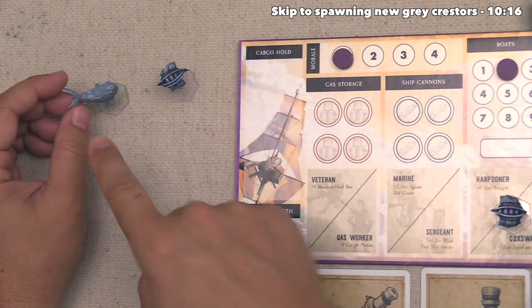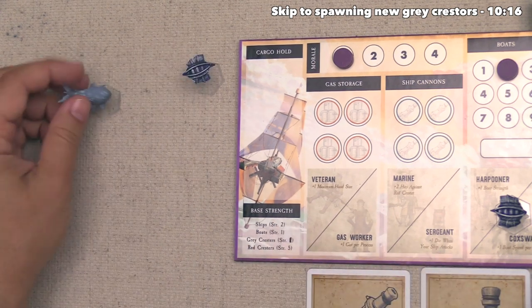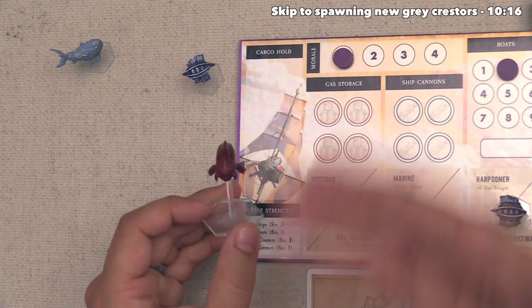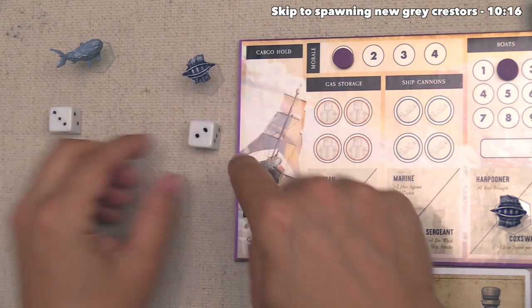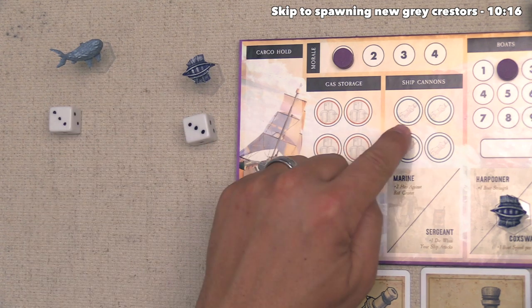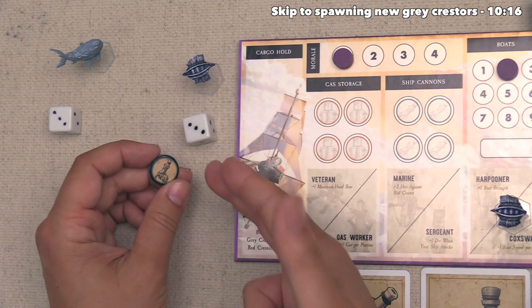Every figurine in the game has a base amount of strength listed in the bottom left of our player board. Our airship has a base strength of two, our boat has a strength of one, this gray Crestor has a strength of one, and the red Crestors have a strength of five — which is why we avoided the red Crestor at the start. Each combatant rolls attack dice equal to their strength. These special dice have three ones, two twos, and a three. Before rolling, the aggressor decides how many cannons to spend — each discarded cannon adds one strength, giving an extra die in combat.